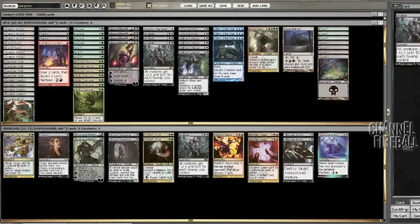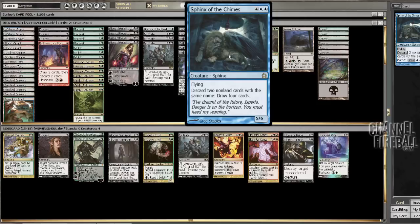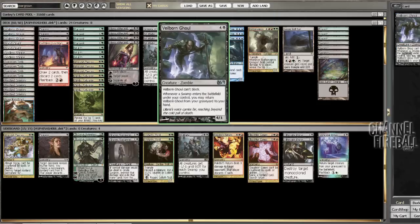Welcome everyone to a special Rogue's Gallery — doing a little live brewing here. I just got done writing an article with this brew in mind and we're going to start off exactly where the article left off. If anybody hasn't read it, I believe it's called 'A Good Day to Brew,' went up sometime early March. The basic combo we're going to try uses Veilborn Ghoul and Sphinx of the Chimes to draw a bunch of cards.